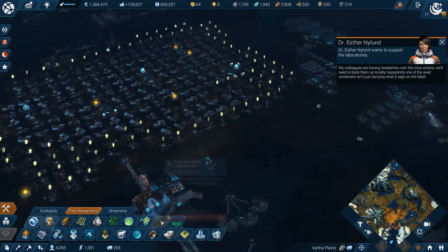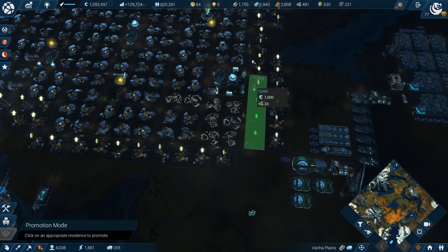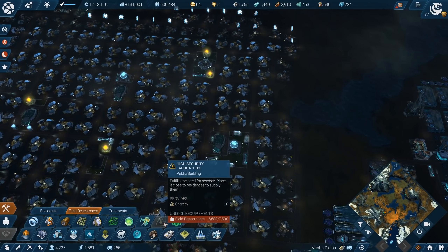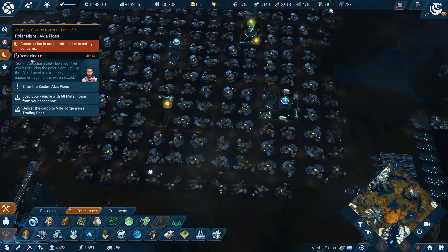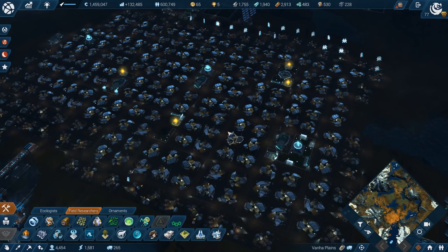The last crate is coming in — there it is. Great job. We'll need to back them up locally. Build and maintain a high-security laboratory in Vanie Plains — that is something I was already working toward. We need more field researchers. Let's see how many more I can upgrade — there we have a few more. We still need more — it's incredible, 7,500 required. We have some other crises to fix first, so we do that and then come back to Vanie Plains.